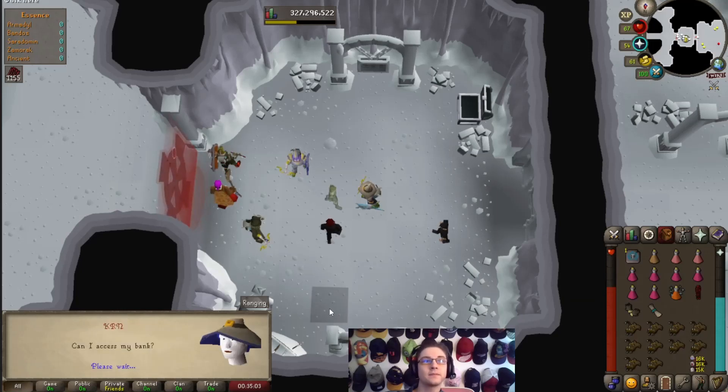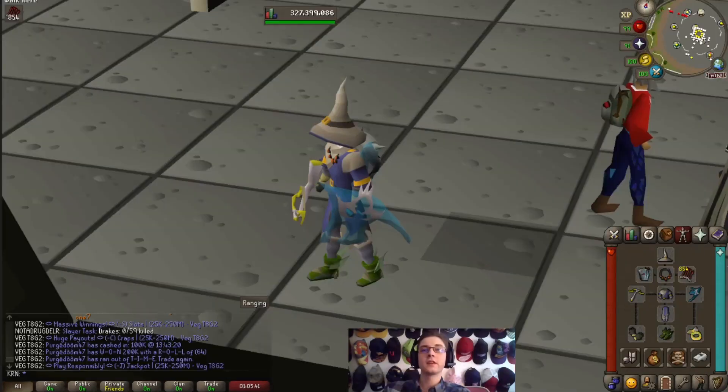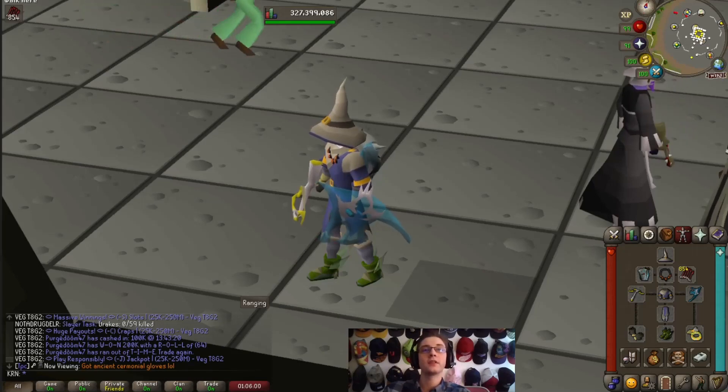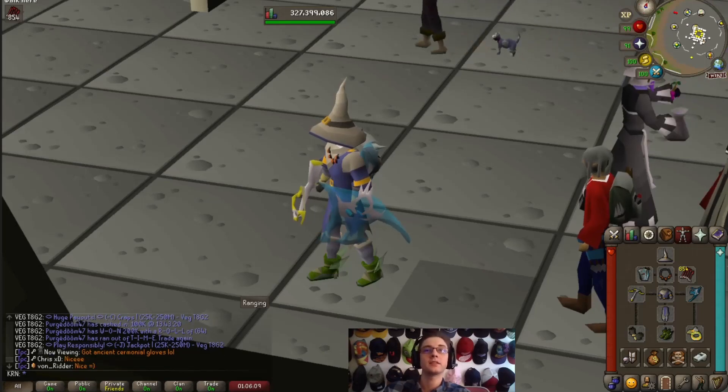Can I access my bank? Yes. This is the current gear setup I'm running for Nex right now. You could easily switch out ancestral for Arma, and a buckler is actually not too bad either. You could even switch out the Armadyl crossbow for a dragon crossbow, and anguish for fury. This will very well change but for now, just doing masses, this seems to be a pretty decent setup.